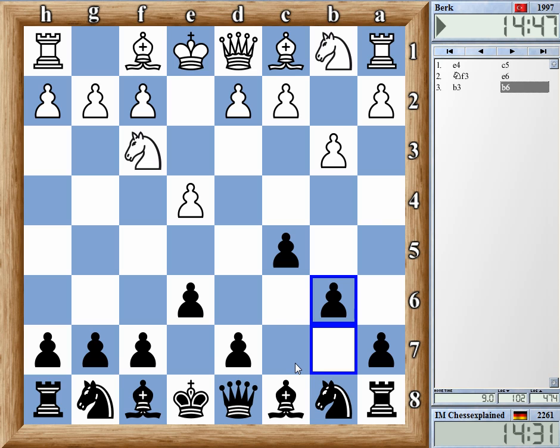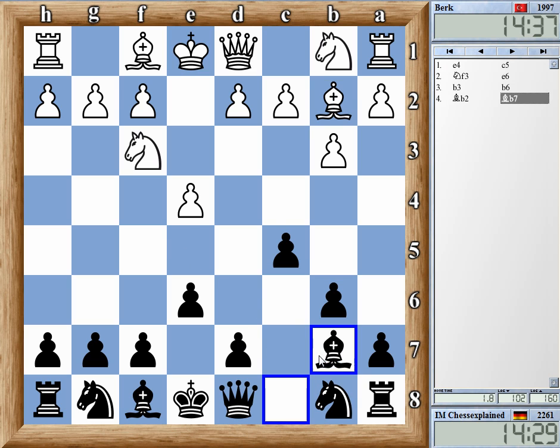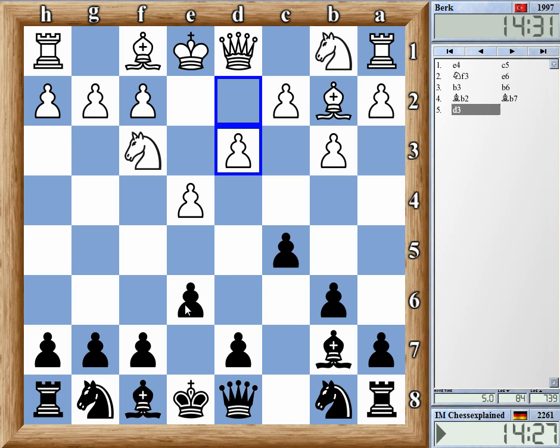After e6, it's especially interesting to play b3. Very often it's a good idea for Black to set up something like d6, e5 — like a wall of pawns against the bishop. But after e6, this is not so attractive anymore. Let's see what White is doing now. Okay, d3.